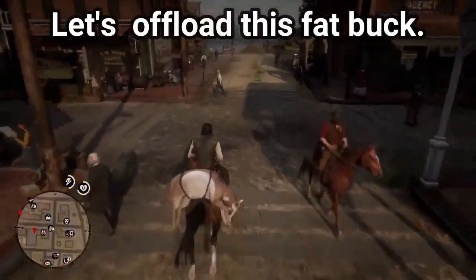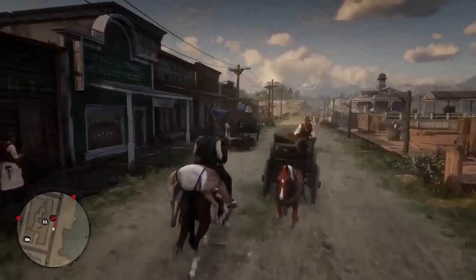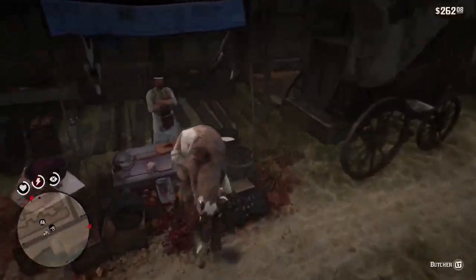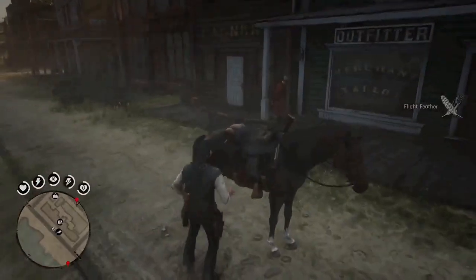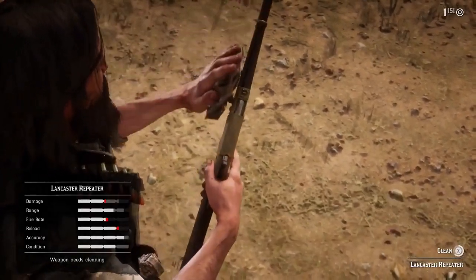Let's offload this fat buck. Let's get this guy off the horse — geez, that's heavy. I'll get back some of the money I spent on the Turk. Right guys, tumbleweed for a silver Turkoman — we're going to use a couple of stagecoaches here.